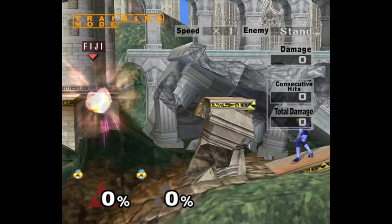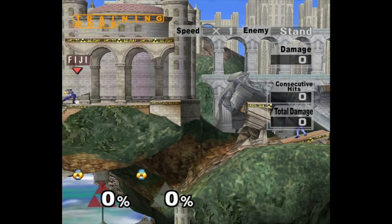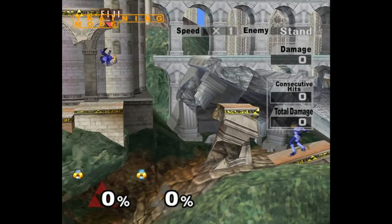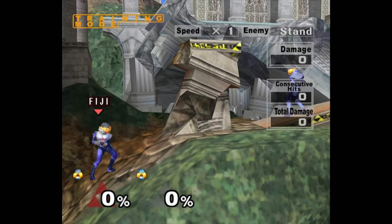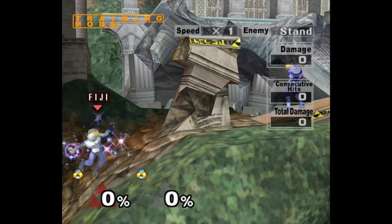Temple's middle-of-the-stage ledge only has a right side, so after you get it on the right side, make sure you can also do it on the left side. The timings are the same for both, but it's just good to get the muscle memory down.